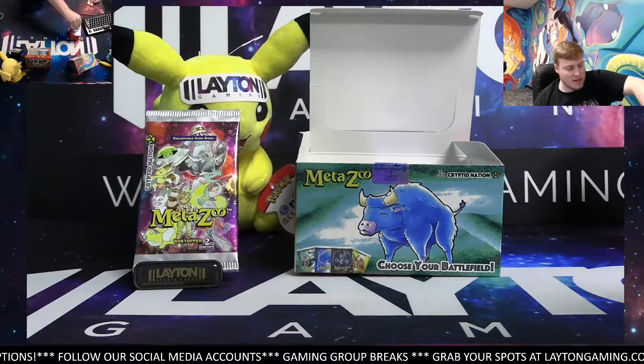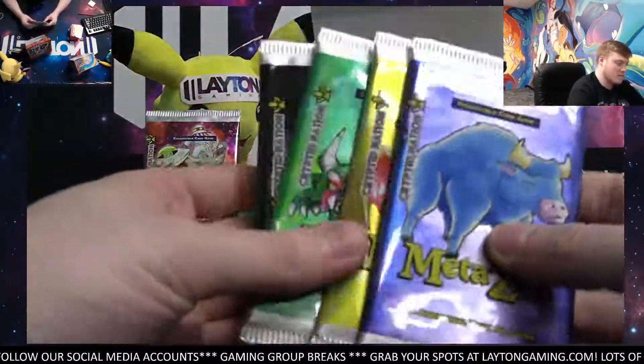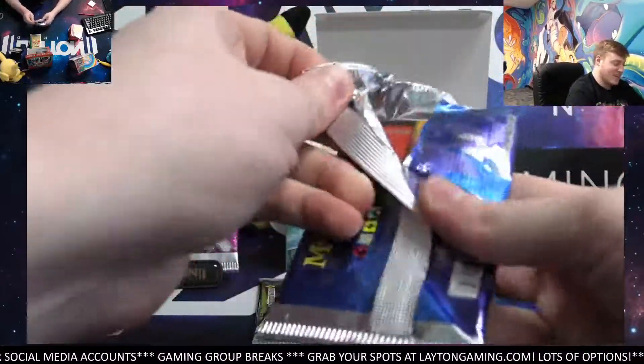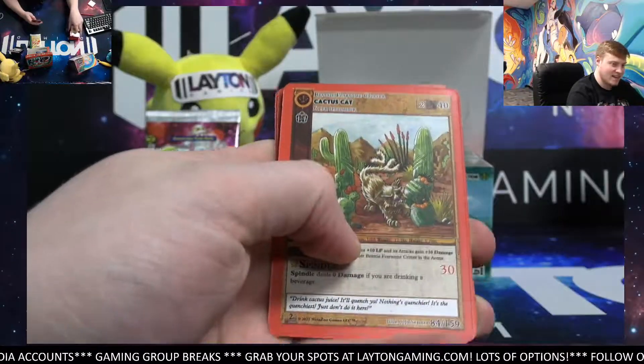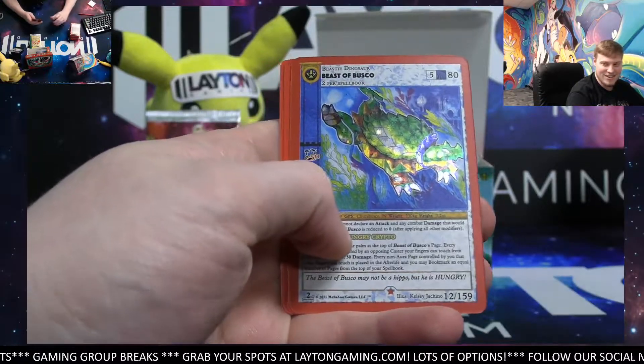I was surprised that the Beast of Busco gets no love, even in first edition - no one likes him. Oh, he's cool. I got nothing on that flip, that doesn't make any sense. Got Beast of Busco - there he is. Reverse holo. Jamin, to get it going here with bundle six. Good luck Jamin.